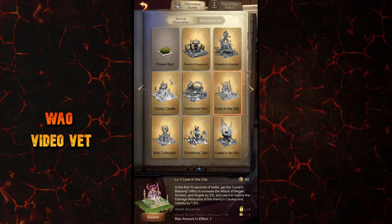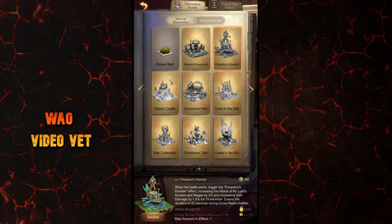Those didn't make my list because their skills have a time limit. Note that Poseidon's domain has two different conditions: it is applicable for the first 15 seconds in battles within the realm, and it lasts for 25 seconds in cross-realm battles. Star Ruins battles qualify as cross-realm battles, by the way, in case you didn't know.